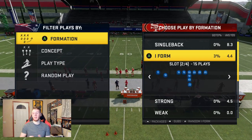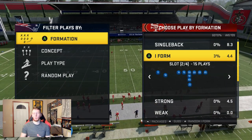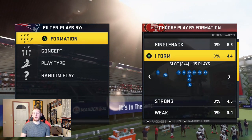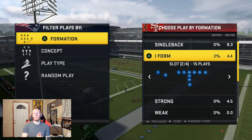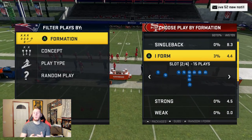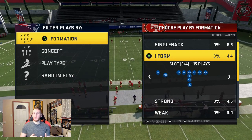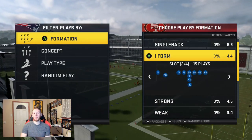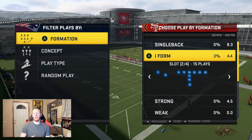My last couple of videos have really focused on the defensive side of the ball, helping you guys stop your opponent and lock up their passing game while containing the run. If you haven't seen that, check the cards. Today we're gonna be focused on the offensive side of the ball. My offense is out of the West Coast playbook — I just dropped my ebook over at HotRoute.Tips. It's the West Coast playbook and that's the playbook we're gonna be in today. I'm gonna give you guys a free scheme to go along with what I already have in there. My ebook really focuses on Gun Bunch. Today I'm gonna give you guys a really good running formation that you can also pass out of — it's a great supplemental form to that Gun Bunch.